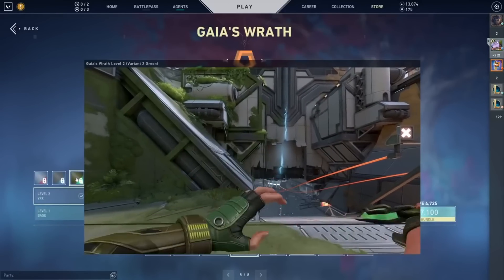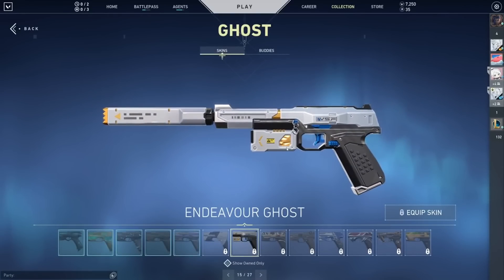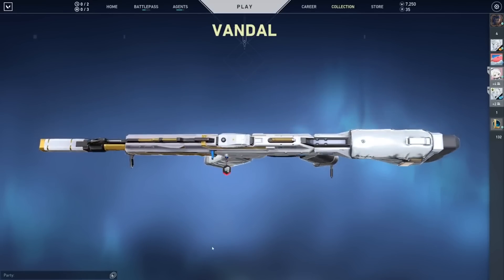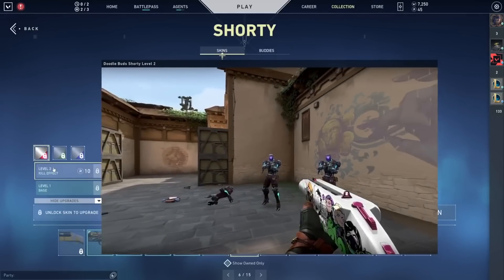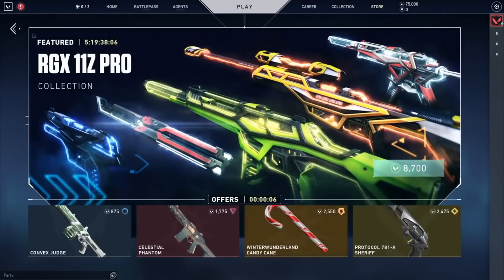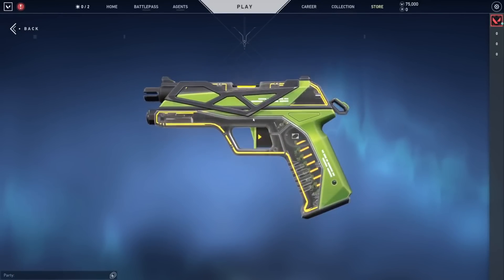Another really solid cheap skin collection was Endeavor — 2,930 VP in patch 4.05 — standing as quite a good value even today. Doodle Buds at 6,992 VP in patch 4.07 is quite the opposite of good value, even if a lot of detail went into it. RGX 11Z Pro Episode 4 at 8,700 VP in patch 4.08 was a banger.